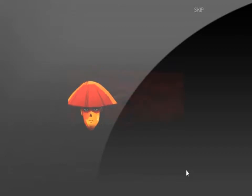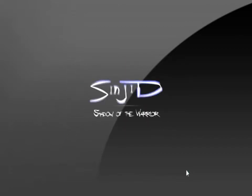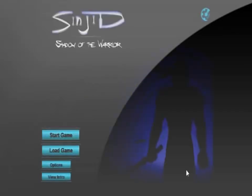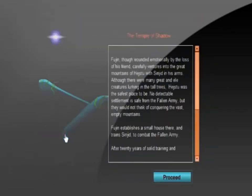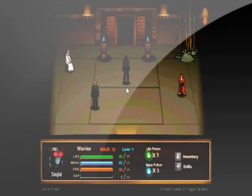The story behind this game is there's a huge war going on, so Sinjid's father gives Sinjid to his friend Fujin. His father goes back to the battle knowing he will probably die, but hopes he can move the battle away from Sinjid. 20 years later, Sinjid has been going through solid training getting ready to avenge his father.